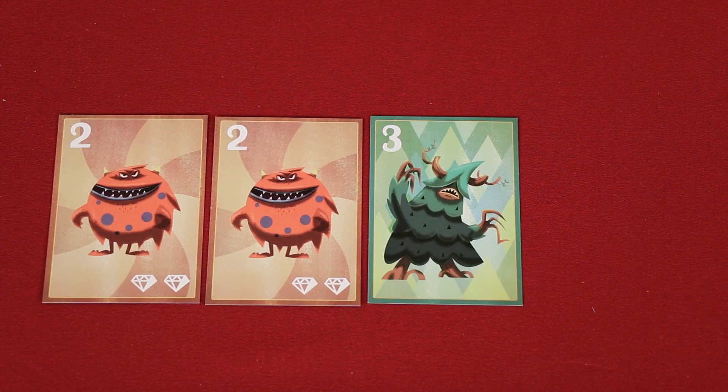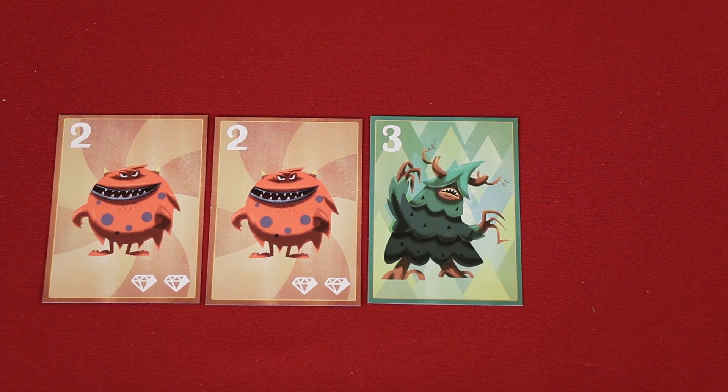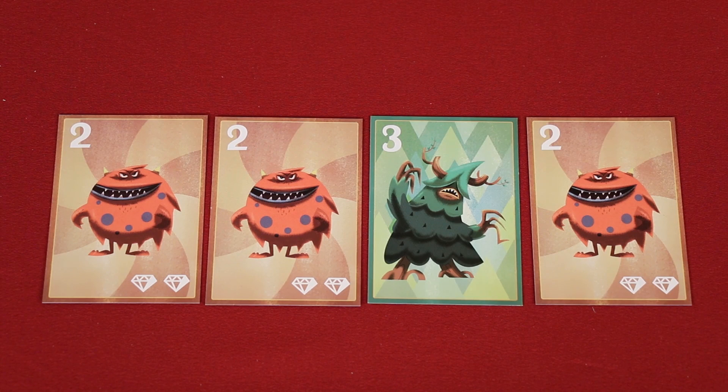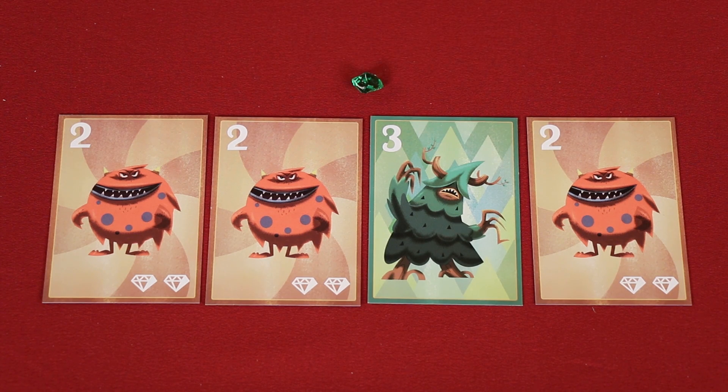Otherwise, the game ends as soon as a player has in front of them five diamonds in their monster collection, or three of the same type of monster. You can play the game as a single match, or when a player wins, they can take a gem, and then all players reset and play again, trying to gain the number of gems needed to win based on the number of players. For example, in a three player game, you'd need three gems to win. One of the challenges of the game is determining what you think other players will bid for the face-up monster, and then coming up with the perfect counter for that.